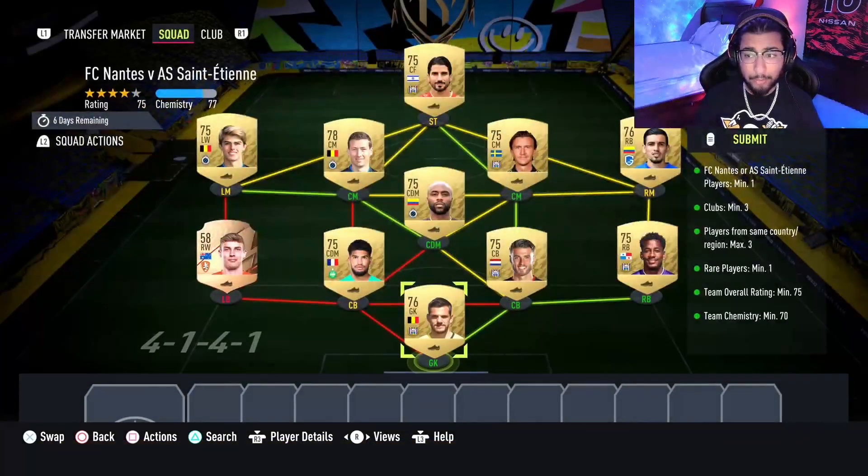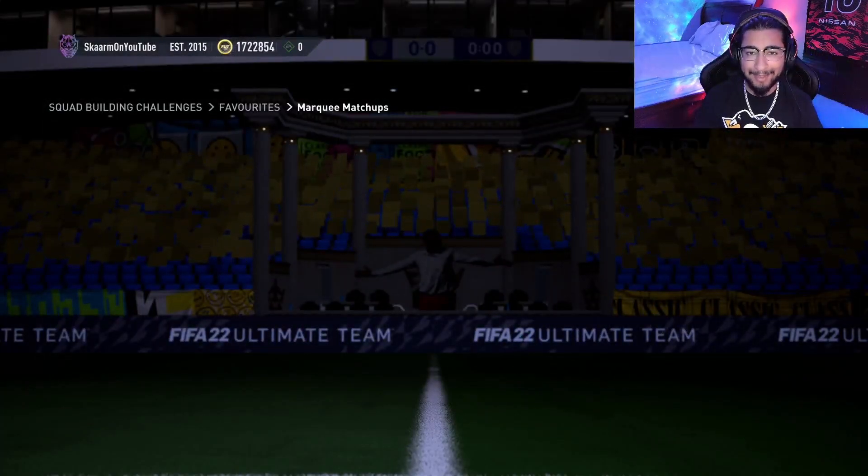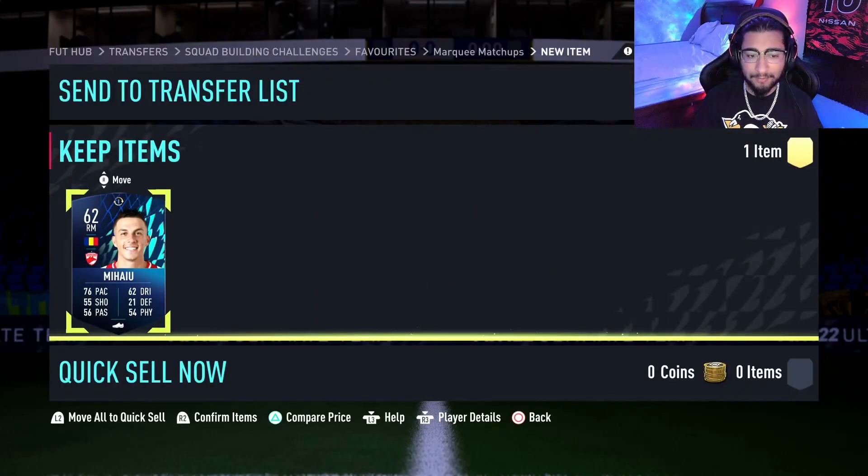And there we go, that is the SBC completed. Let's get that submitted, claim the token and open the pack. There we go, that's our token for the club.